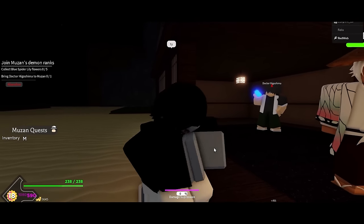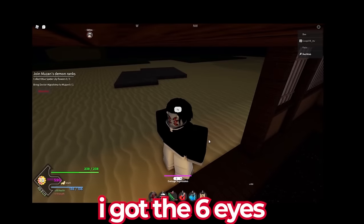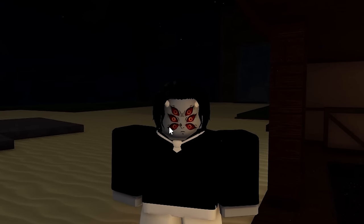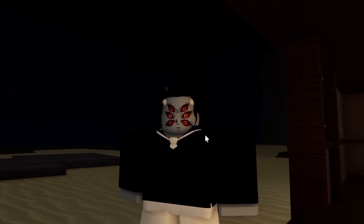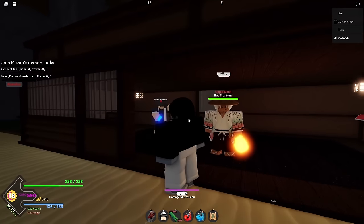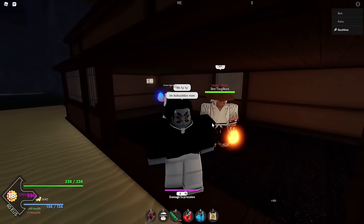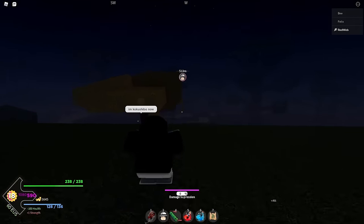I got a cool scene — I got Kokushiba's eyes! I got the six eyes. I didn't want this. So if you're wondering why I have a random appearance — when you become a demon, it gives you a chance of having random eyes. I got one of the rarest eyes in the game, which is Kokushiba's. But this is unfortunate because I don't want to become Kokushiba, I want to become Muzan. But I guess I became Muzan in some kind of way. What we're going to do now is head back to Muzan.